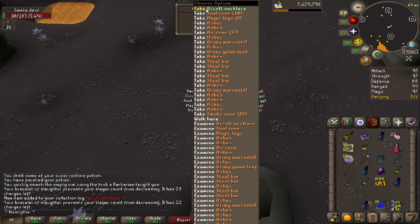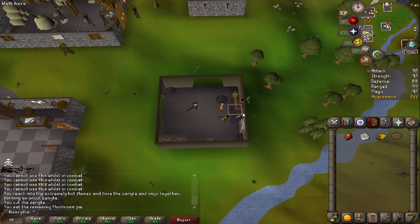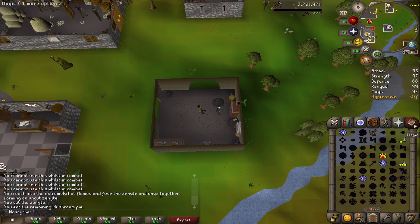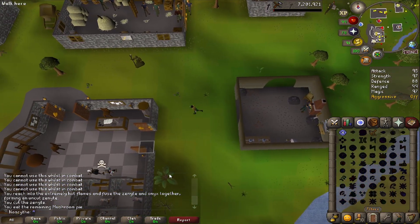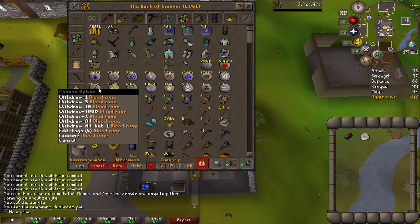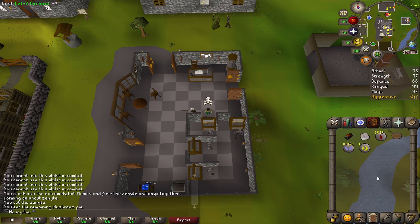I'll go ahead and take this one, though. Now that I've finished bursting for the Occult, I can go ahead and make the Tormented Bracelet, which costs 3 million GP to make because of the Onyx. But this is also the best-in-slot bracelet for Mage. It feels good to have the Zenytes done — they do take a little while, especially if you go dry, but they're well worth having on the account.